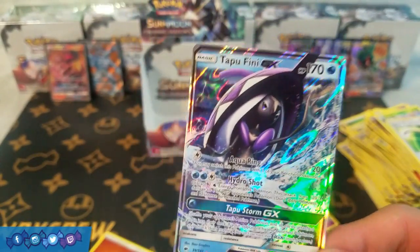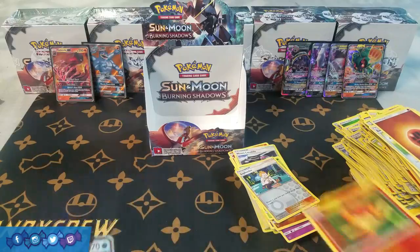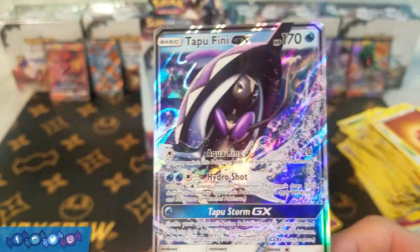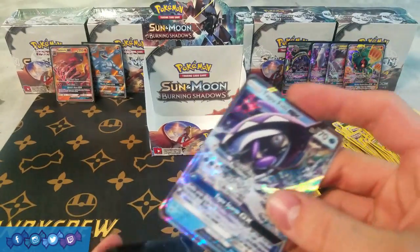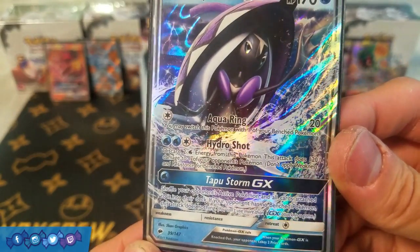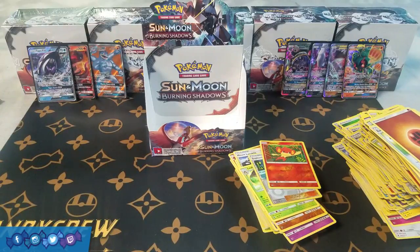Tapu Fini GX is not one of my favorite GXs from the set, but it bumps us up to a total of seven Ultra Rares for the whole box. I think it's the worst of the Tapu GXs released both in artwork and playability, but I do think Tapu Storm GX has potential as a GX move — shuffle your opponent's active Pokemon and all cards attached to it into their deck. You can't use it if their opponent doesn't have any bench Pokemon. Closing out with seven Ultras — that's pretty good.